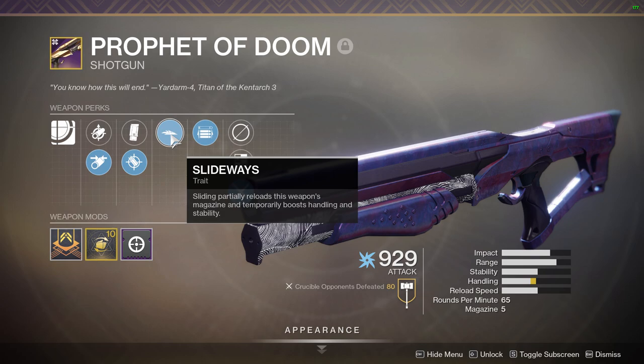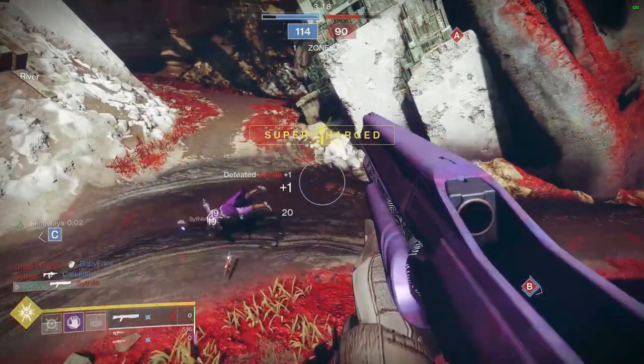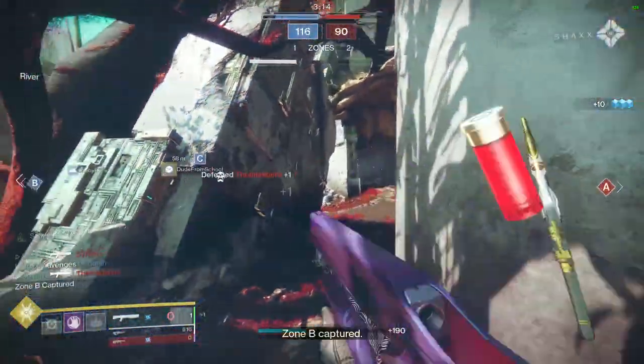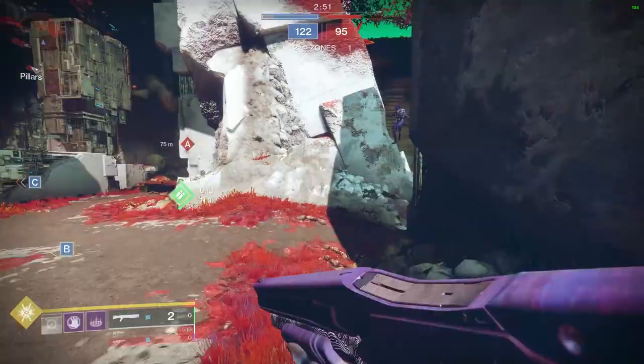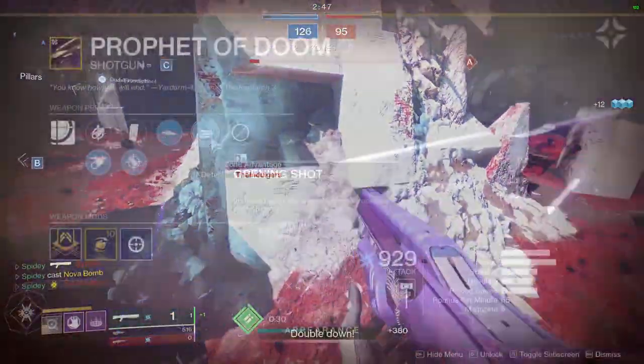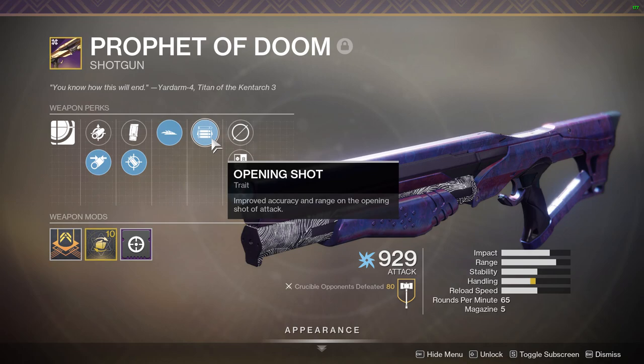The first trait is Slideways — I wanted Slide Shot, but we got Slideways instead. Slideways boosts the handling and stability of your weapon when you slide and also reloads a portion of the magazine. Slide Shot, on the other hand, boosts range, which would have been amazing, but the final trait makes up for it: Opening Shot, which improves accuracy and range on the opening shot of an attack.